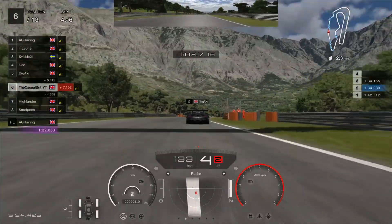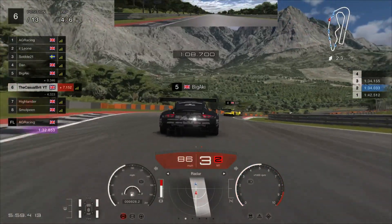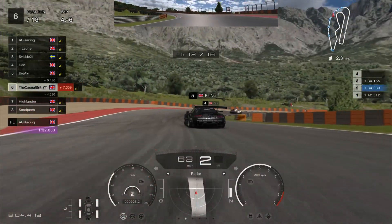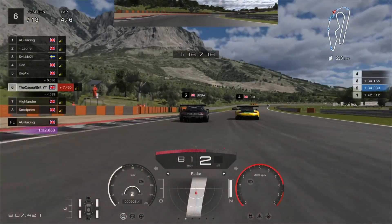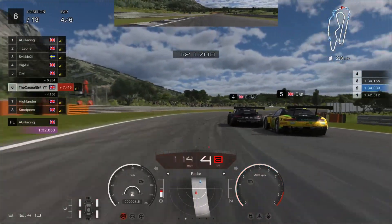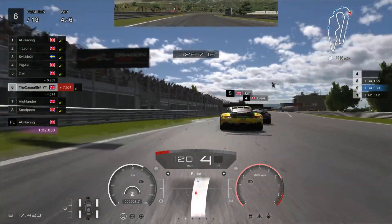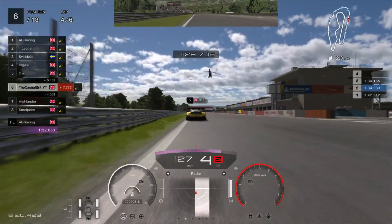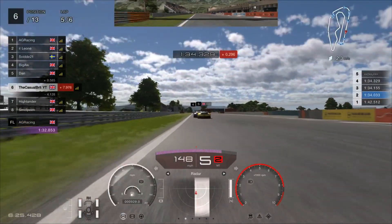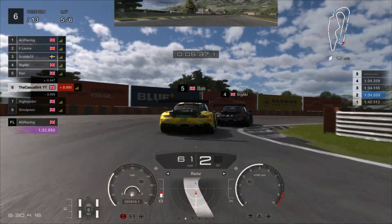From the leaderboard this was a pretty much English or British dominated race — good to see the British coming out in force. Dan there is getting a bit of a wiggle on coming out of the chicane, which is going to give Big Aki the run. Big Aki has gone up one position. We are right now on the back of Dan, but we are going to go wide coming out of the last corner, so we are going to be far too far back. They can battle up ahead — that is fine with me, I will just watch and pick up any pieces that I can.